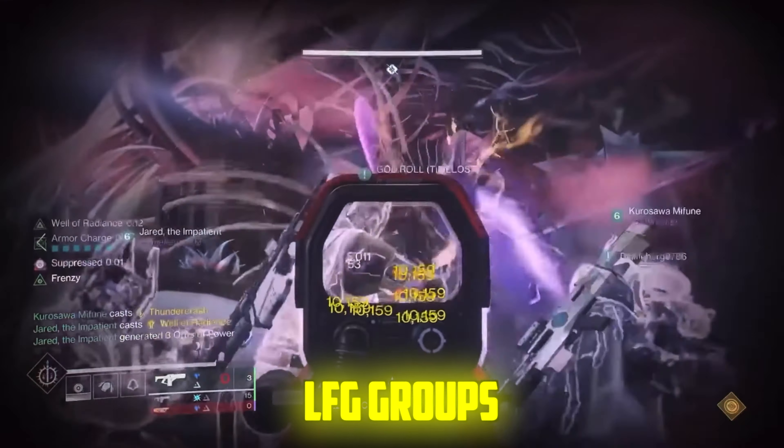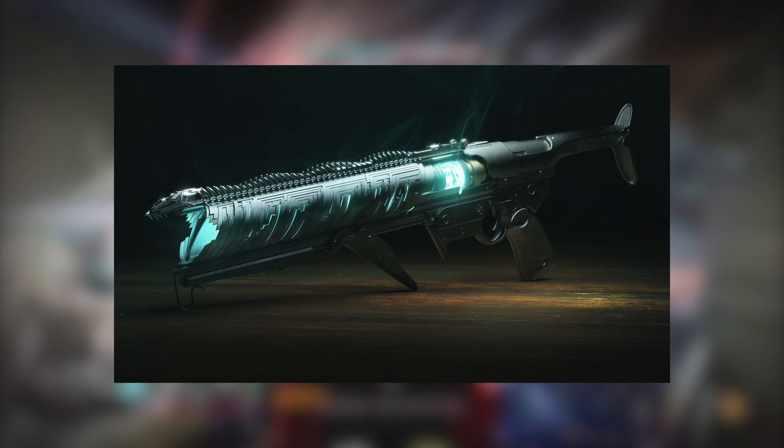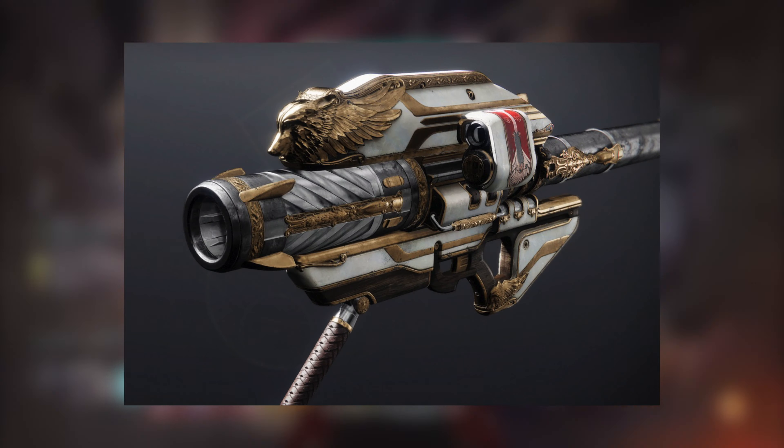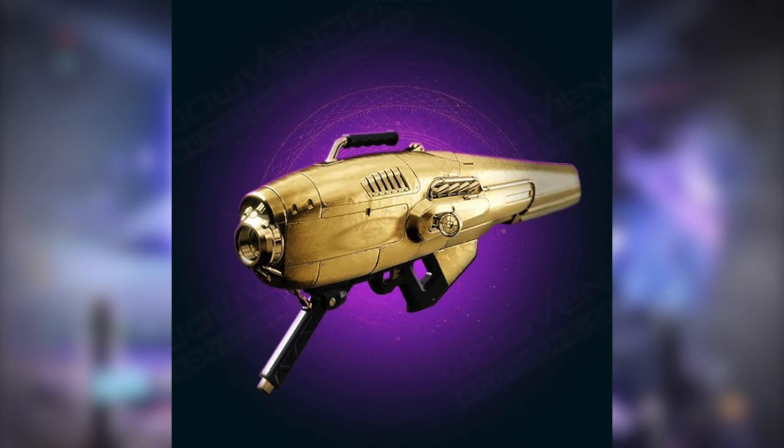Some weapons I'd recommend for the raid are Divinity, Witherhorde, Izanagi's Burden, the Succession sniper, and the Gjallarhorn rocket launcher. If you don't have Gjallarhorn, you can use Hothead with Auto-Loading Holster.